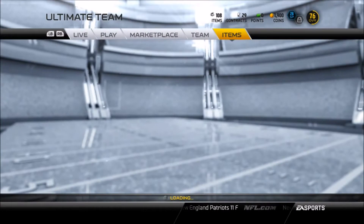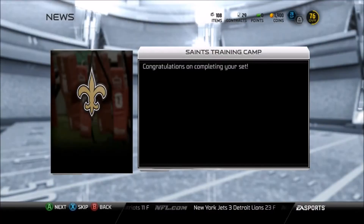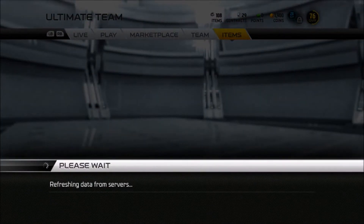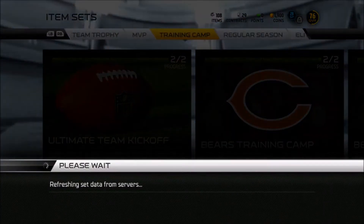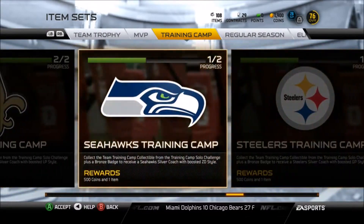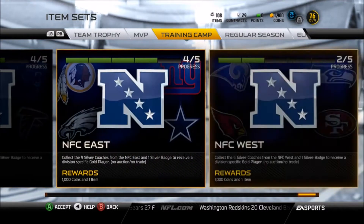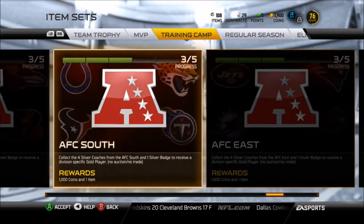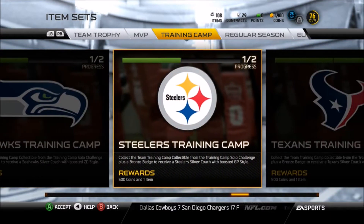There we go, we have 1900 coins. Let's check our messages really quick and see what sets we have to do — just a couple, not really a lot. Two or three more I think. Let's go to training camp, or preseason I guess you can call it either one. Go all the way down and Seahawks and Steelers, that is all. Oh, it's because of the coaches — we're going to spend a maximum of 700 on each.